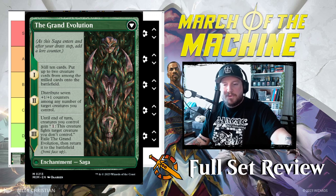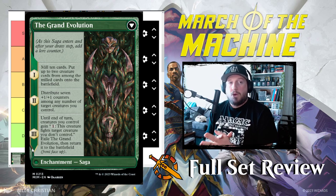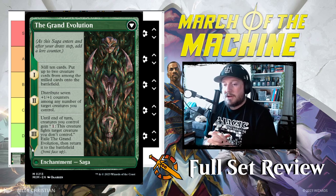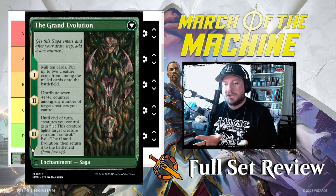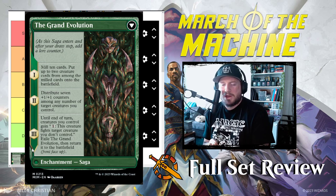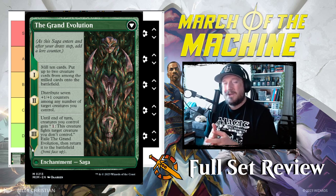Vorinclex's saga is the Grand Evolution. Chapter one: mill ten cards, then put up to two creature cards from among the milled cards onto the battlefield. You lose ten cards but you get two creatures — assuming you're a creature-heavy deck, which you should be if you're playing Vorinclex. That's pretty good, though you can potentially whiff. Chapter two: distribute seven +1/+1 counters among any number of target creatures you control. You can put all seven on one creature or spread them across up to seven creatures — mix and match. That's pretty good.